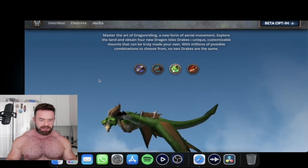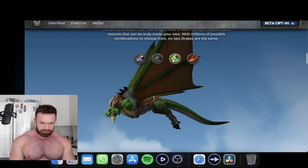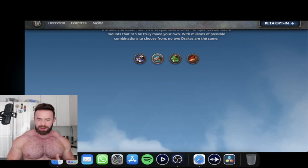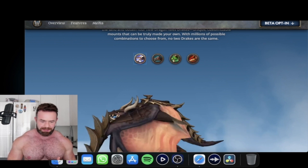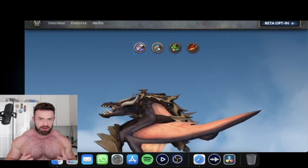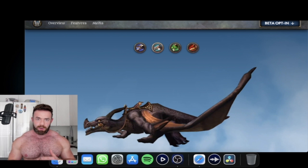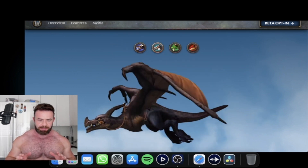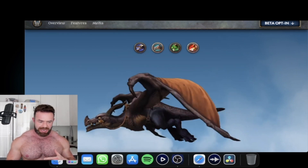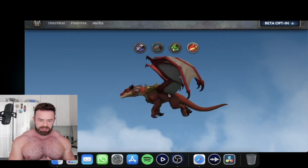We're going to get four different dragon types. There's a green Ryvern, a Proto Drake — which longtime players would have picked up a couple of during their Northrend days — an ancient dragon type like a Wyvern-style, and then Classical Drakes which featured quite a lot in the Cataclysm expansion. Each of these are customizable and can be altered further. Blizzard's own words on this are that there are millions of possible combinations to choose from and no two Drakes are the same.